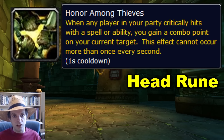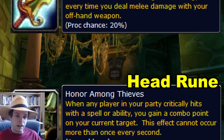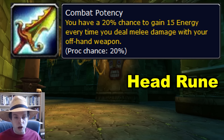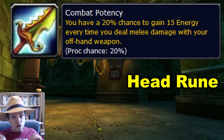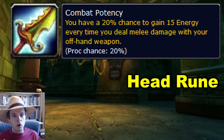How good Honor Among Thieves is for you will likely depend on what classes and players are in your group feeding you combo points. The other helmet rune is Combat Potency, which gives you a 20% chance to generate 15 energy every time you deal damage with your offhand weapon. This is a super powerful energy generation effect — you'll be able to do way more abilities, both combo point builders and finishing moves. The only downside is it puts a huge emphasis on picking the fastest offhand weapon possible.